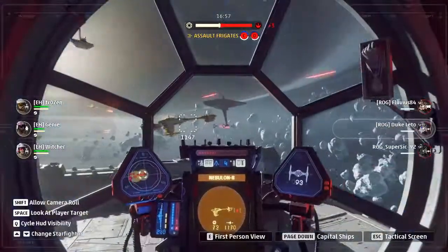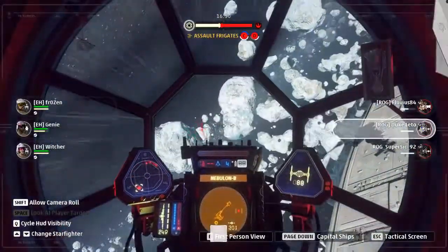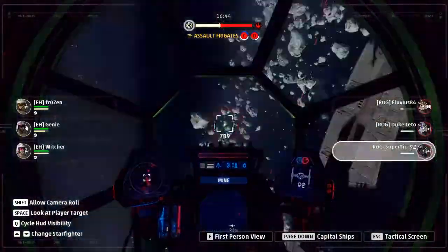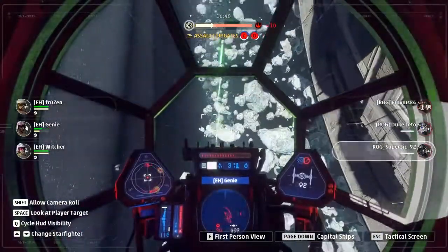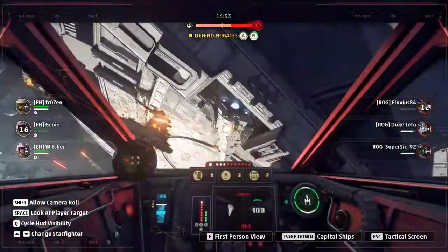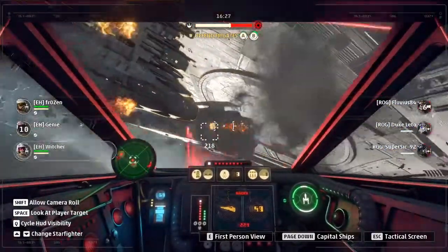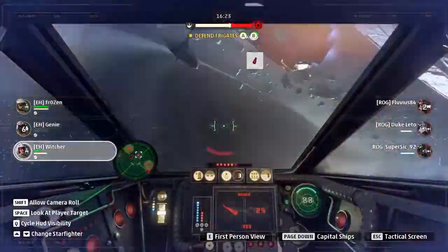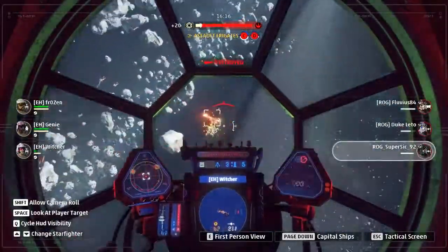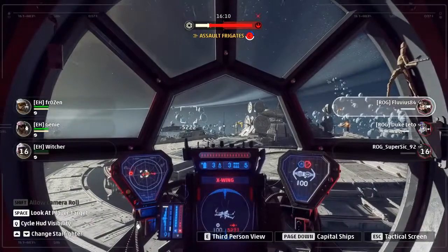Gonna get pursuit on Delta, get his Proton Drop off, switch around, get his second Proton Drop off — yep, all types out. We have Fluvius getting heavy, bullied by Witcher. And Genie takes down Fluvius. Super Stick goes his turns on Genie and gets him down. Only Witcher and Frozen are remaining. They try to take down the Raider, who is still up and takes heavy damage on the frigate, but gets attacked by Super Stick, who is doing a very good job distracting and providing cover for his teammates. He goes down.